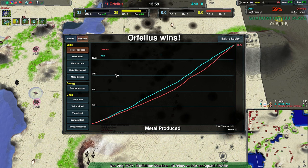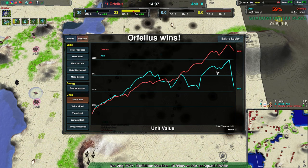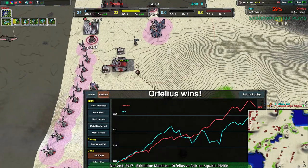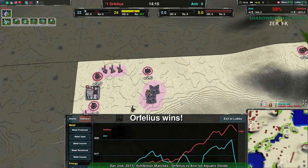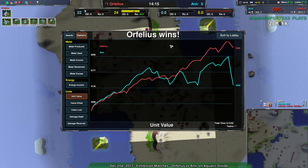Especially considering what happened earlier on. Looking at the metal graphs — neck and neck; Anir was always slightly ahead too. But Orphelius managed to come in just by killing more. Orphelius got way more value in every single fight. Anir managed to build more, Orphelius managed to kill more, and that worked out ultimately. Really though — that roach. That roach was the real MVP. Had that roach not been present, this would have been Anir's game within five minutes. Nice placement, nice thinking, Orphelius. That's why they are the caliber of player they are.